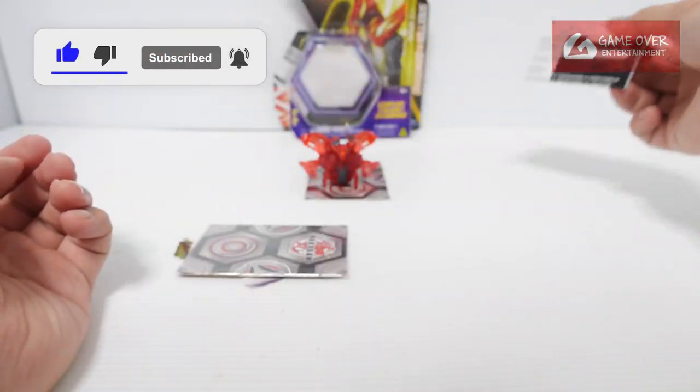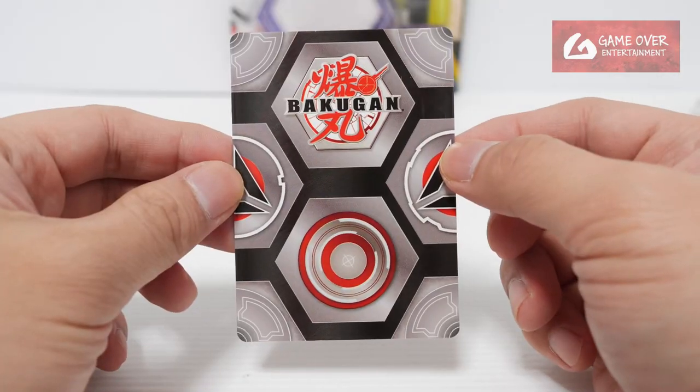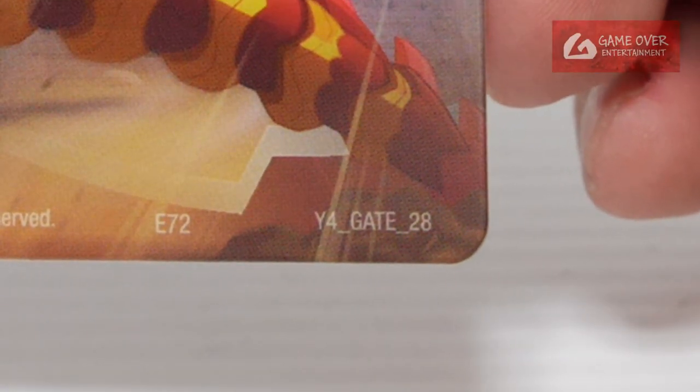Let's open it up and have a look. The instruction sheet is the same. Okay, gate card — what gate card did we get? Year 4 gate 28.